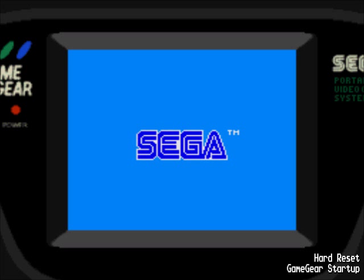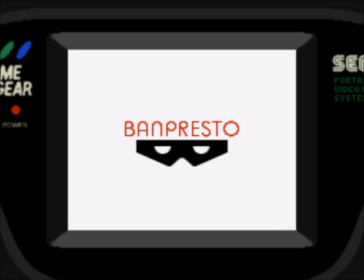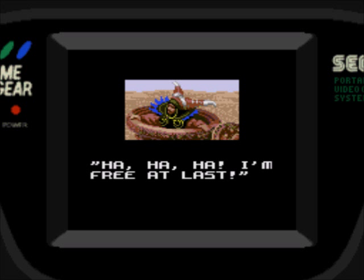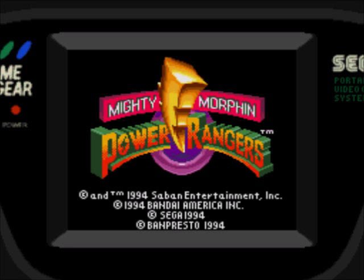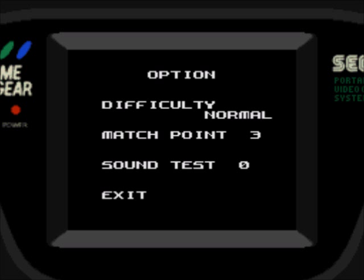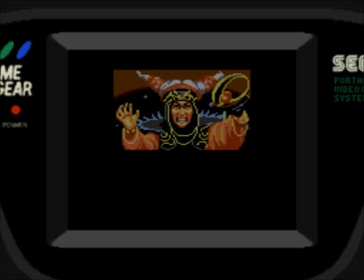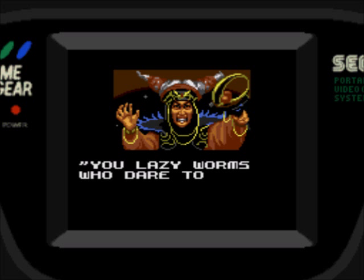I'm just doing a test run of doing my voice commentary, and this is a pretty short game. The game came out in '94, done by Banpresto. This is the opening screen, I'm just gonna skip this. Press start, options — I'll leave it at normal, match points only for the versus game. I'm just gonna do story mode because it's pretty short — it's 7 levels.